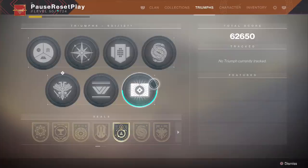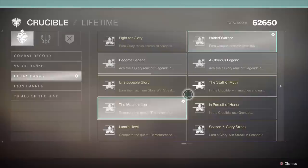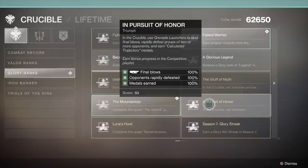The other piece is the grenade launcher kills, and this is what they have recently changed. If you go to your Triumphs, you'll notice there is the 'In Pursuit of Honor' triumph over in Glory Ranks. For the Mountaintop, you had to get grenade launcher final blows, multi-kills, and the Calculator Trajectory medal. They've lowered those requirements quite a bit and also made changes to some game modes to give more progress.